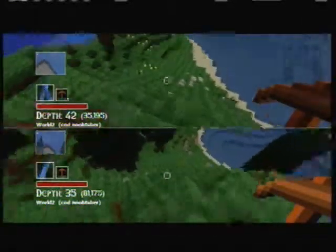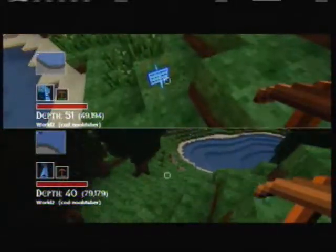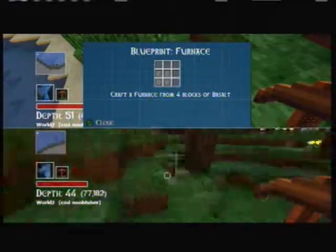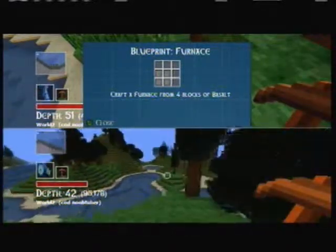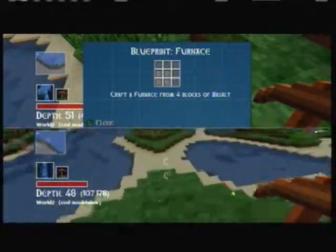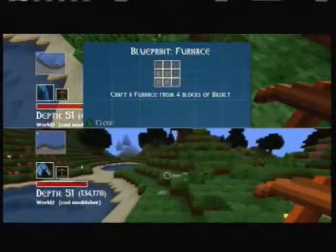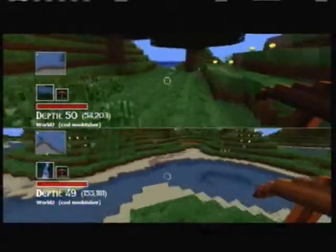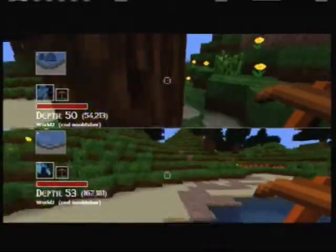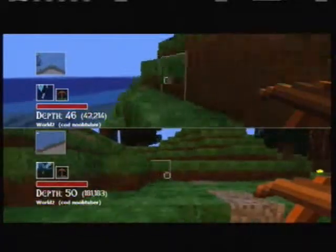Blueprints, blueprints, blueprints. There's a blue arrow on the bottom left of your screen that points to blueprints. Found a furnace blueprint — nice. The furnace crafting recipe is different here. This game also has more blocks than Minecraft — a lot more, which is good. It has things Minecraft doesn't, but in a lot of ways it's similar. Maybe we shouldn't really compare this to Minecraft — it is a lot different.